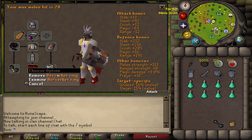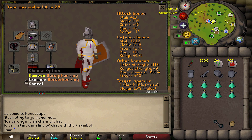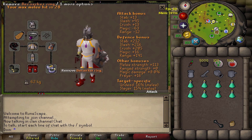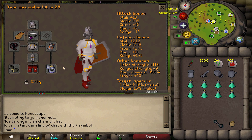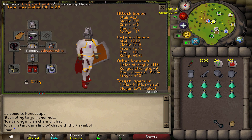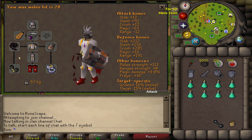For the ring, I'm wearing a berserker ring - I should be using the imbued version but haven't gotten around to it. If you have the imbued version, use that; if not, you can wear the ring of wealth. I will be using a whip on this task; you can also use a dragon scimitar or something like that.